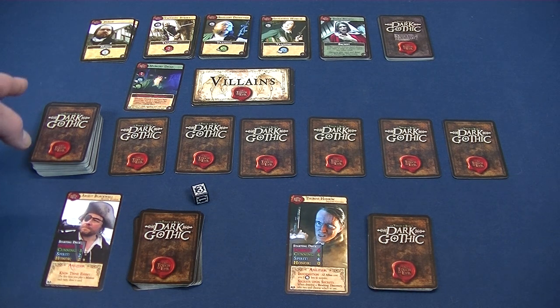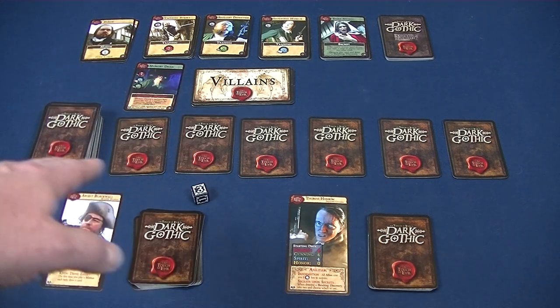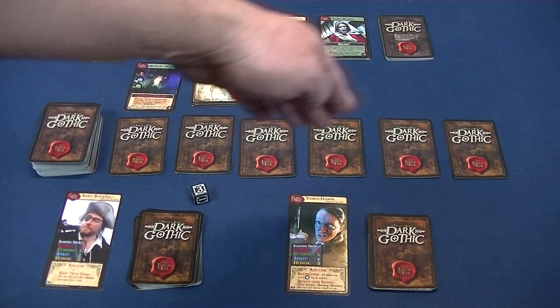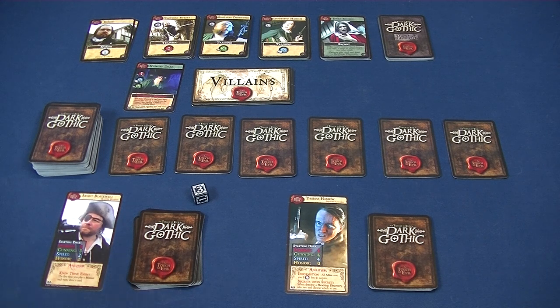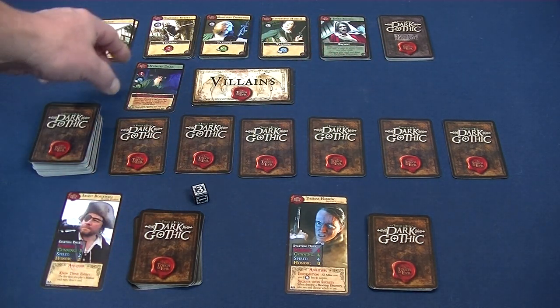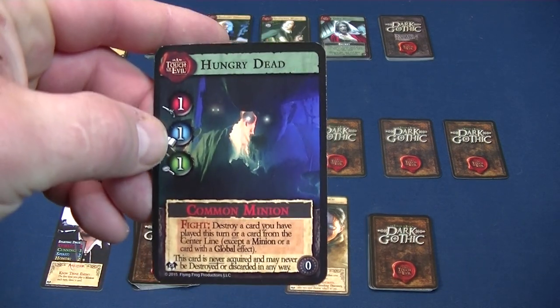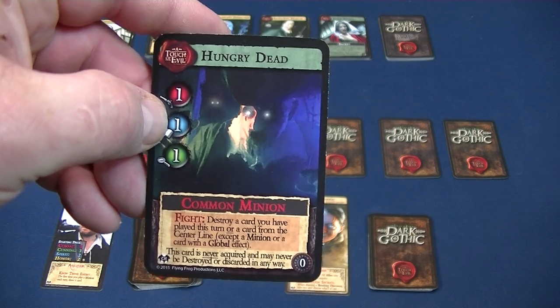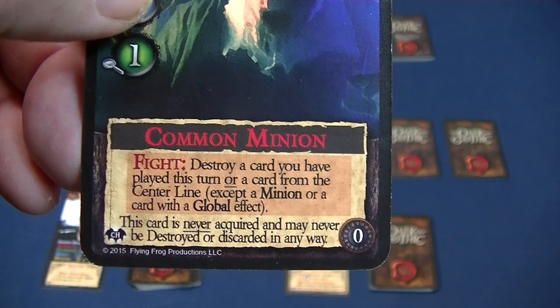During setup we're taking all the gear cards, allies, minions, and events, shuffling them up to create the main deck. There are some other decks along the way as well. We have a common enemy called the Hungry Dead that we can face, and it tells you different abilities of what you can do when you fight them.